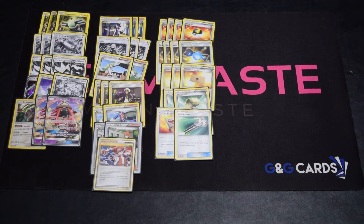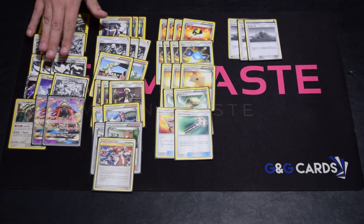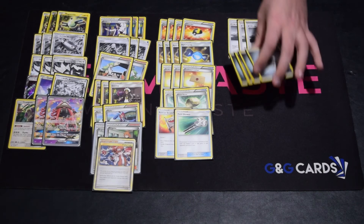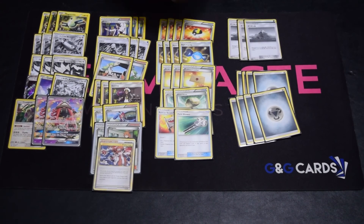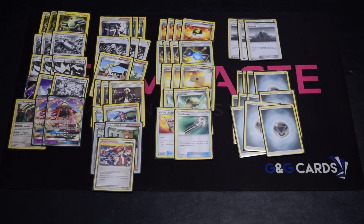Then we've got two Float Stones, pretty simple, one Rescue Stretcher, and one Field Blower. If Garbodor comes back strong then maybe we need more Field Blowers, but right now I'm not really worried about it. For stadiums we've got three Mount Cornet — search your discard pile for two metal energies and put them into your hand. They really help out, especially with Dusk Mane Necrozma's attack discarding energy.